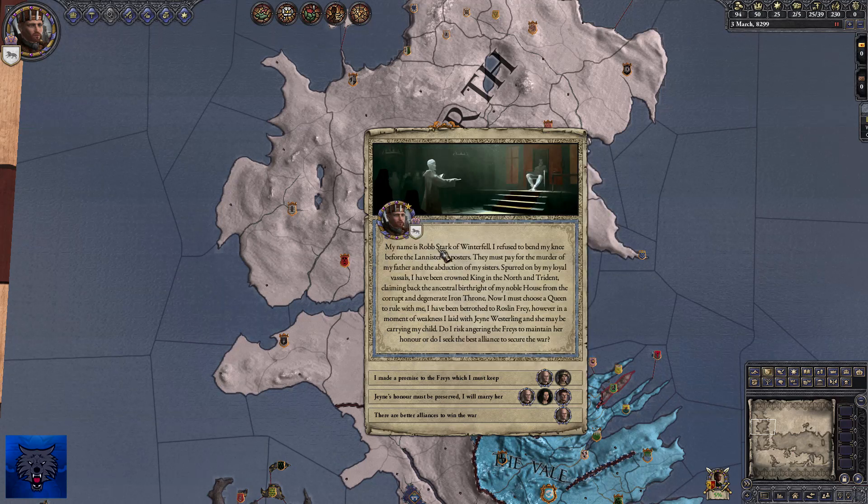My name is Robb Stark of Winterfell. I refuse to bend the knee to the Lannisters — they must pay for the murder of my father and the abduction of my sisters. Spurred on by my loyal vassals and bannermen, I have been crowned the King of the North and the Trident, claiming back the ancestral birthright of my noble house from the corrupt and degenerate Iron Throne.